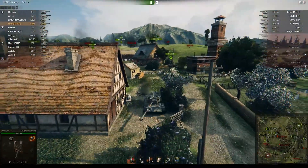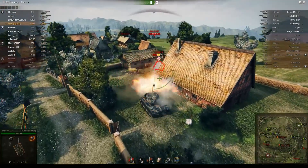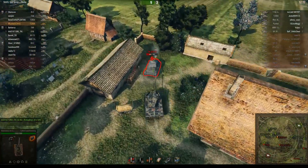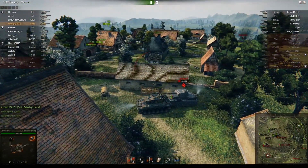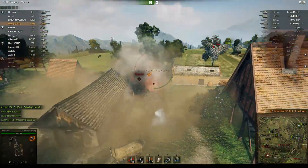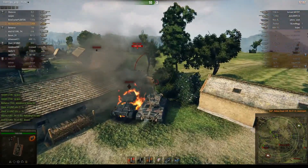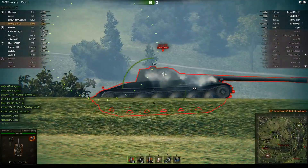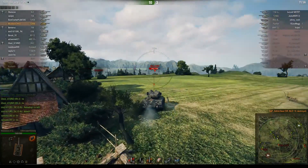The VK3601H should not be a problem — he probably can't pen us all that much, if at all. Even there we rammed him for about 150 damage and took none. So the Super Pershing, it has been a rollercoaster with the buffs and nerfs, but this thing to me is just a load of fun still. I have a pretty good crew in it by now.